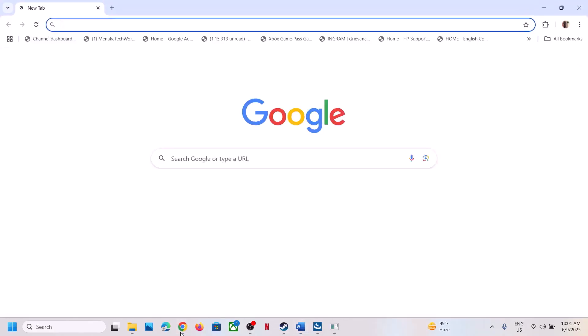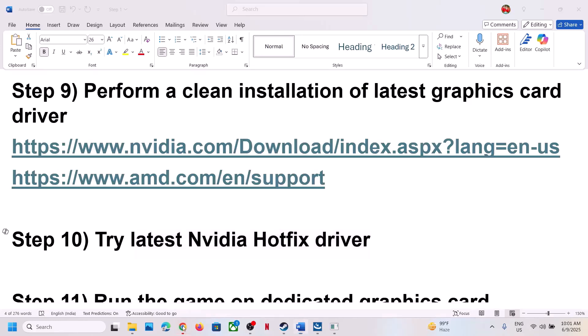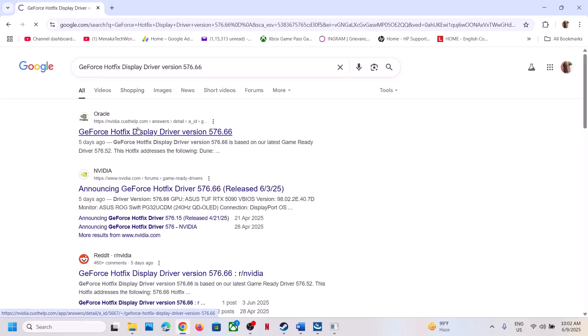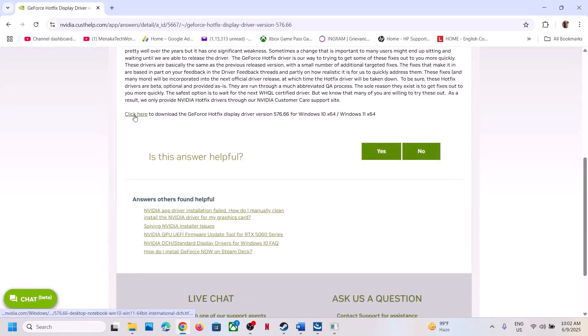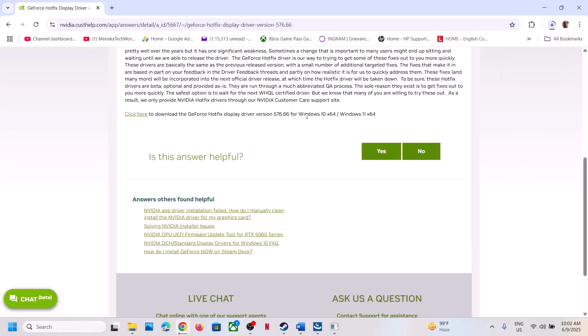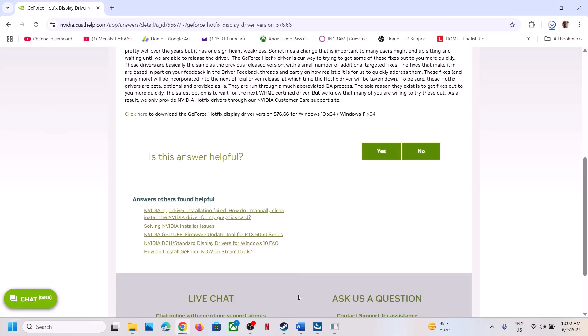The next step is to try the latest Nvidia hotfix driver — this has also worked for many players. Search for 'GeForce hotfix display driver' in Google and go to the Nvidia website. The current version is 576.66 — scroll down and download the GeForce hotfix driver. Run the EXE, select Custom, perform a clean installation, restart your computer, and then launch the game and check.